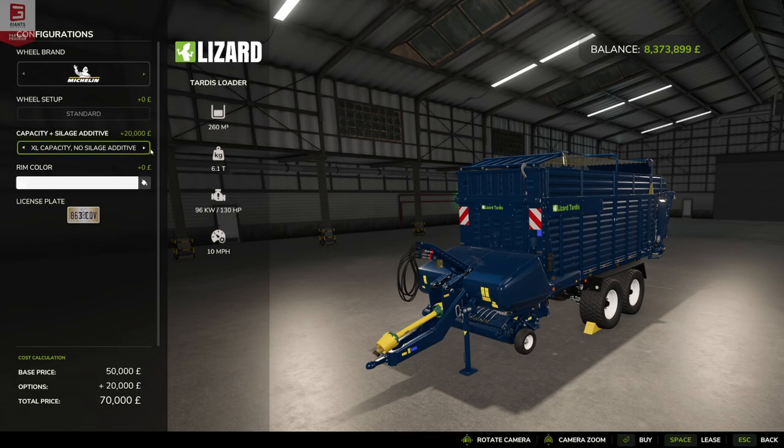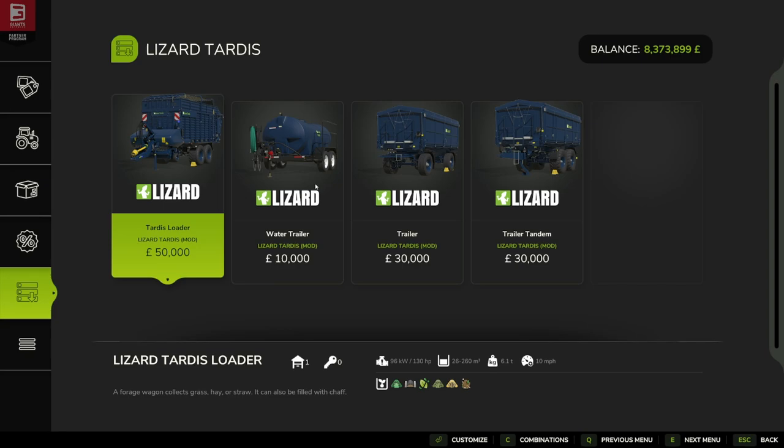With the added capacity it does cost a little bit more, jumping to 72,000 — an extra 22,000. But if you like convenience farming and you've got a big farm on the go, this is the way to go. You can also get it without the silage additives for both large and normal, or with the silage additive option.